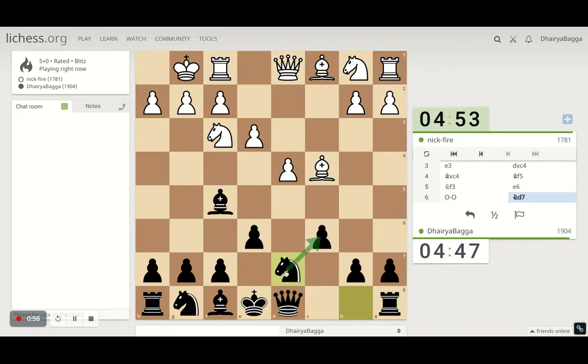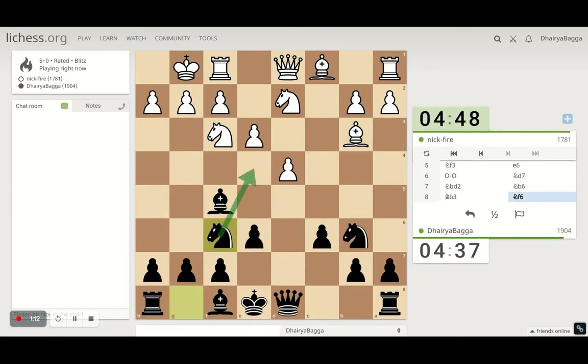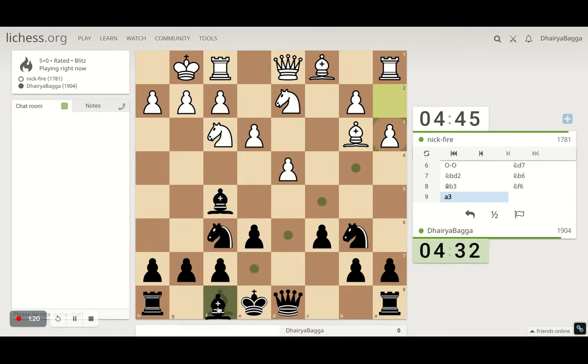Now we can develop the knight, trying to go on b6 threatening to attack the bishop. The bishop cannot go here because it's not guarded, so he goes back. We can develop the knight here, maybe go for a knight exchange on e4 — that would be one of the plans. Pinning the bishop is one option, but for now we can develop and try to take advantage. Bishop on d6, probably queen comes on c7.